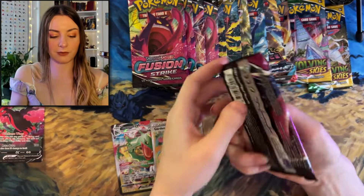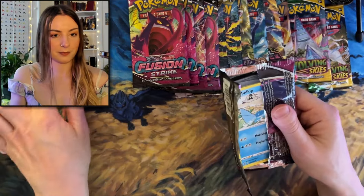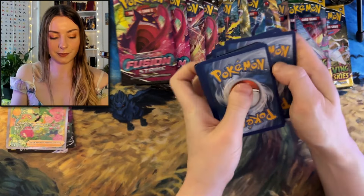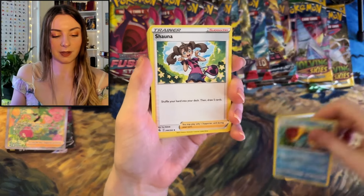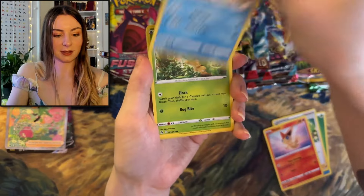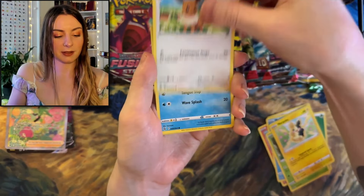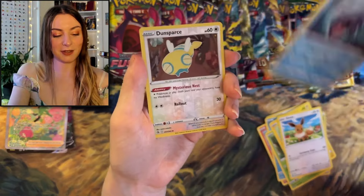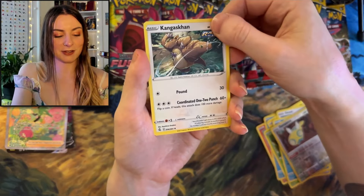Moving on, we have Fusion Strike. We got Duraludon, Shaymin, Victini, Mudkip, Caterpie, Morpeko, Eevee, Shellder looking awesome, Dunsparce, and Kangaskhan. Alright, next pack of Fusion Strike.